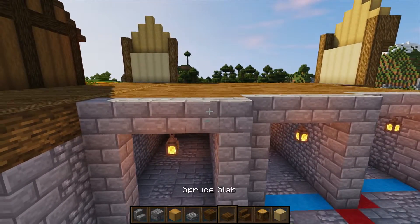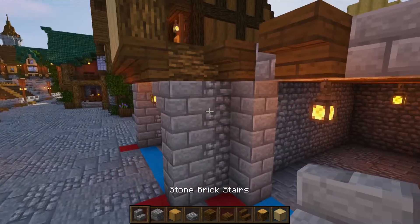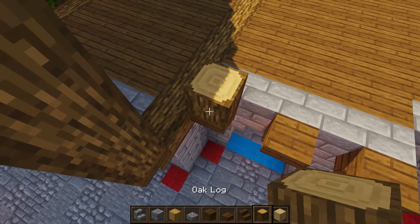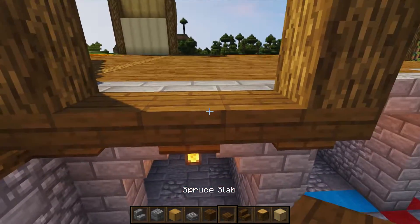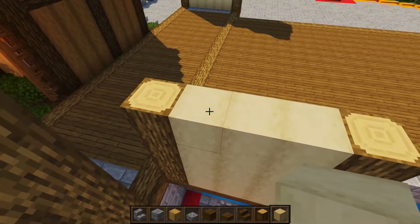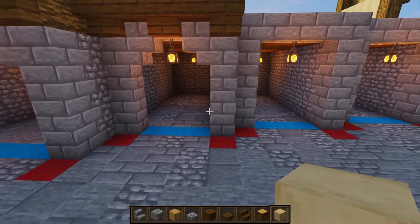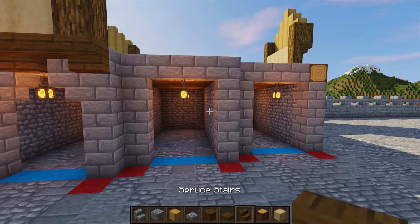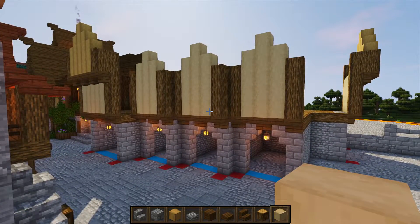Now do the same thing on this side: place spruce stairs upside down one apart, place an upside-down stone brick stair, then raise the corners four logs high. Place slabs in the gaps and raise by four, with one more layer on top in the center — five layers total. Repeat this for the next two sections. Once done you should have something that looks like this.